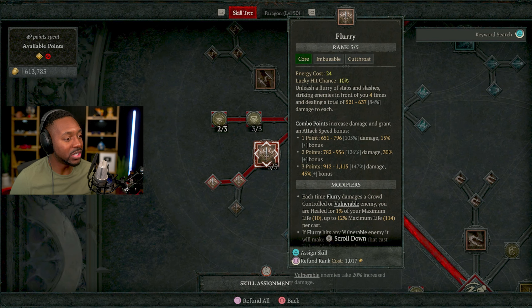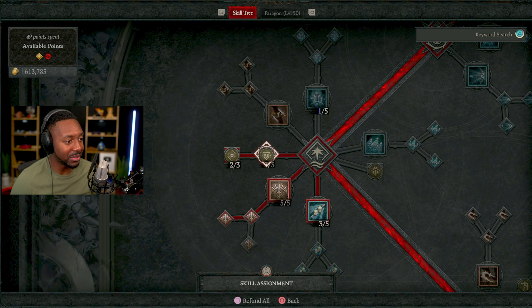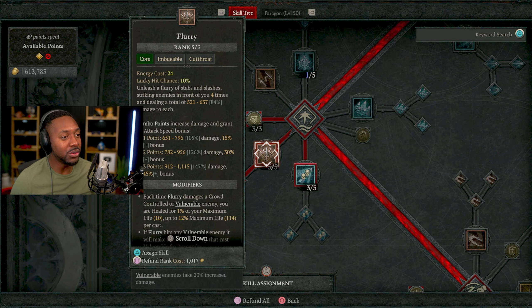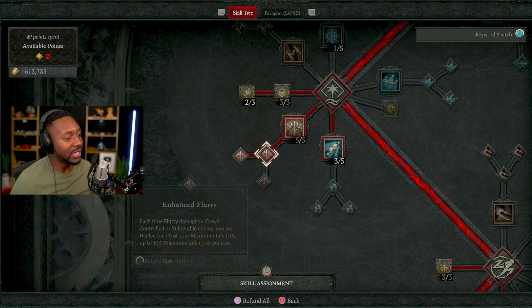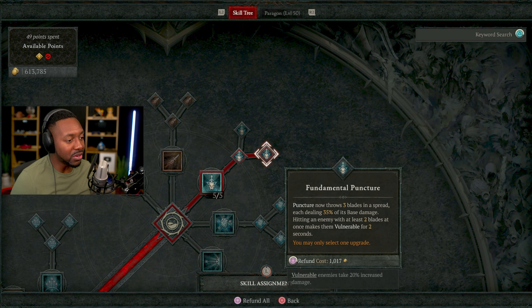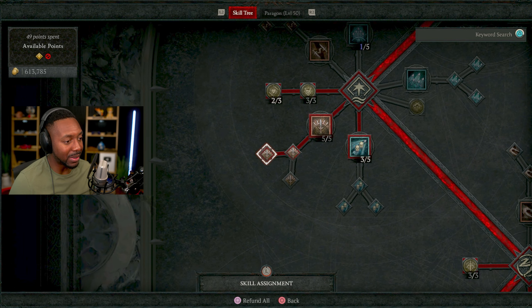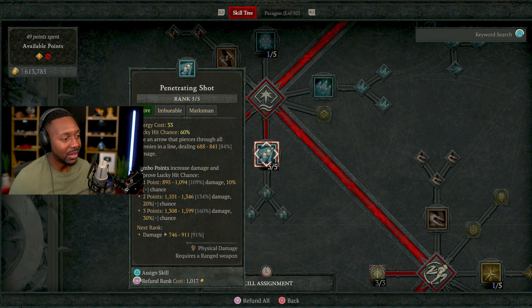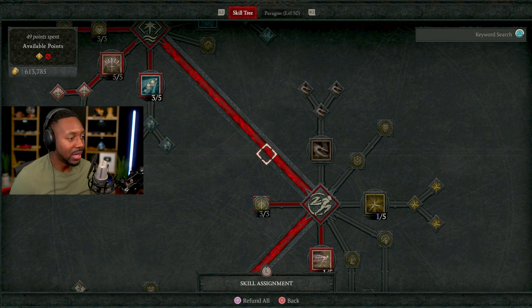My main attacking skill is Flurry. I love it because it does good damage, it's fast, and it has a low energy cost of only 24. When you get the aspect that makes it attack in a circle radius, it's a must-have. What makes this build somewhat immortal is: every time you strike a vulnerable or crowd-controlled enemy, you heal 1% of your maximum health. So we make enemies vulnerable with Puncture, then use Flurry to heal. If there are any vulnerable enemies nearby, the skill casts vulnerability on all of them too, so you heal even more. I also have Penetrating Shot as a ranged option for distant targets.